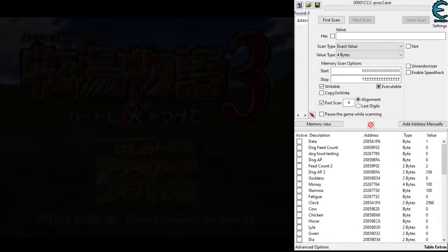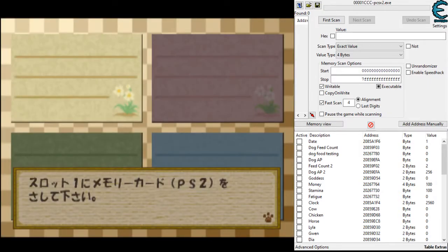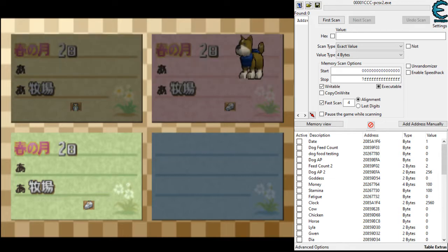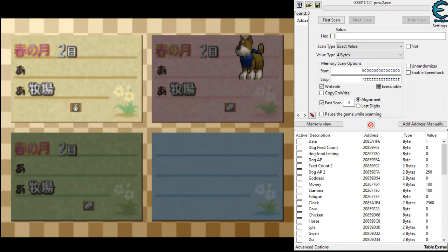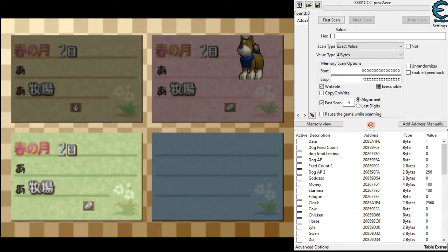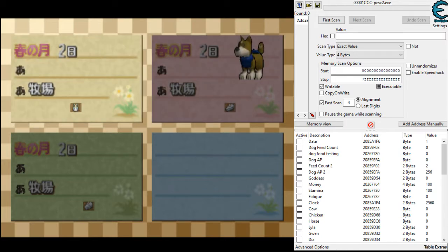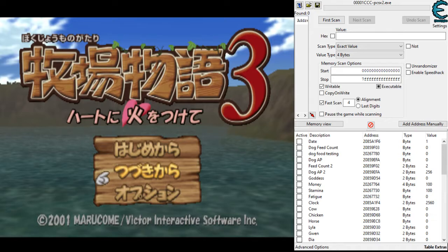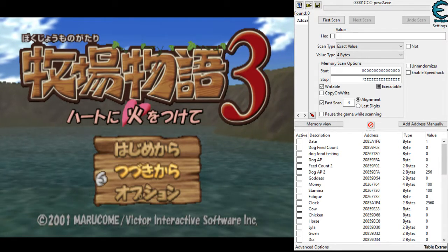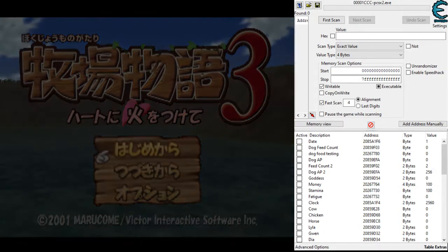New game plus would start from an existing save file. The top option is new game, the second is continue. You can see the stamps showing which endings I've completed — this one is Stress ending, this one is Cake Contest. New game plus files let us prepare inventory, money, and everything specifically for the ending we're trying to complete.